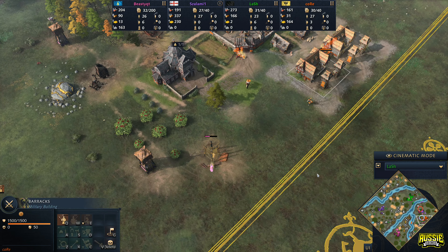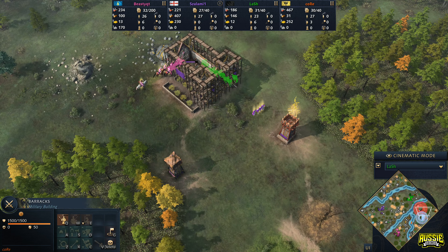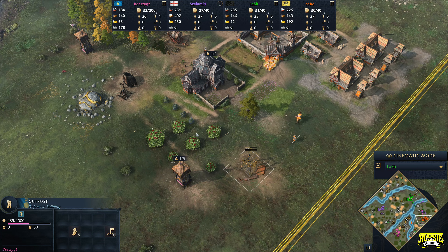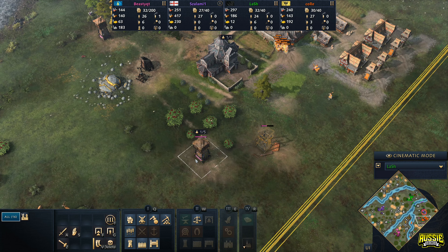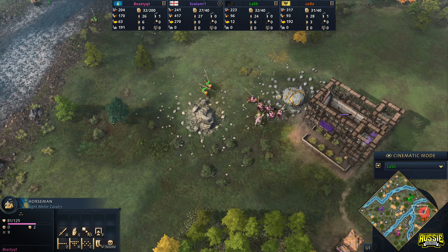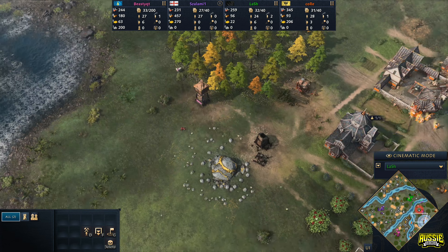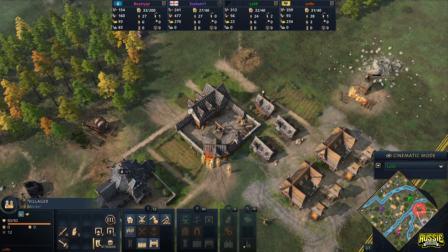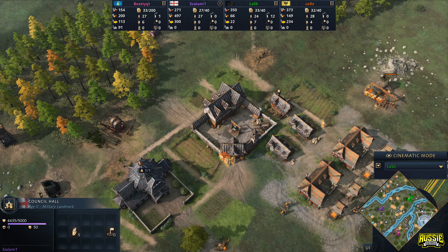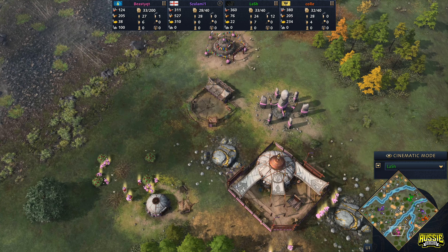Core has reached the feudal age and is going into men-at-arms — double barracks, men-at-arms is probably the right choice. He's got lots of resources in the bank. If I'm Core right now, I would honestly just pull 16 villagers and just siege this down, because all of the units are up here towards the north. It'll take time for Beastie to get down there and clear that out. Potentially drop an outpost yourself, but it looks like a mining camp could be coming down on a stone outcropping — maybe a second town center from Core, a little bit ballsy.